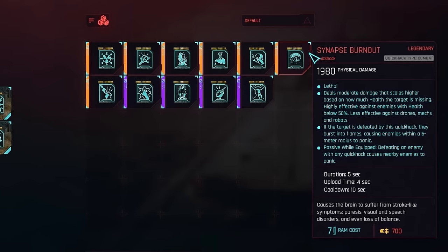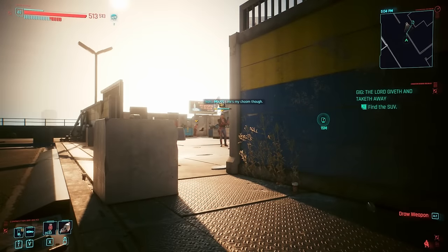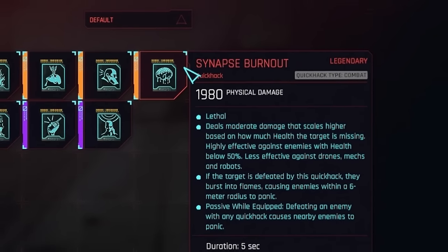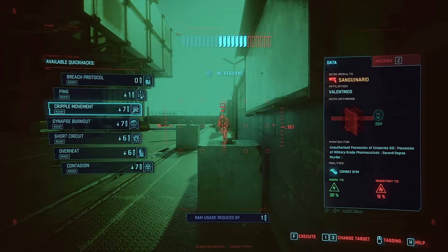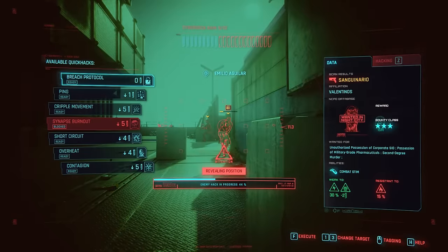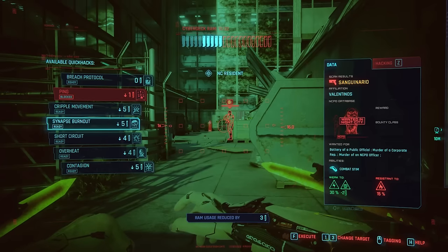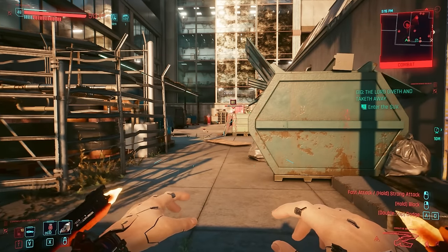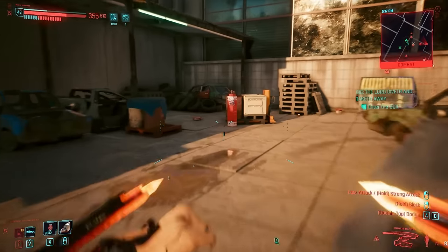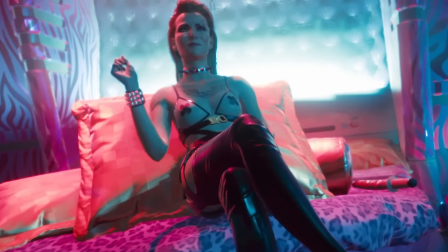Synapse Burnout is a combat quick hack that's great for taking out enemies who've already lost health — the lower an enemy is, the more damage inflicted. That said, Synapse Burnout deals lethal damage, taking it off the cards for any cyber psycho gig as well as other enemies you want to leave alive. Furthermore, it's more expensive and generally less damaging than other quick hacks higher up on this list. It does have the ability to send nearby enemies into panic, but this feature isn't particularly necessary. This is also one of the few quick hacks which can't be bought from Yoko, and instead can only be crafted or acquired by hacking the chip given to you by Meredith Stout near the start of the game.